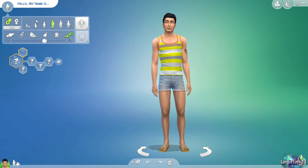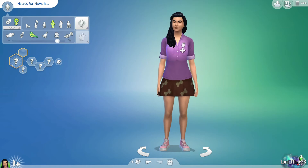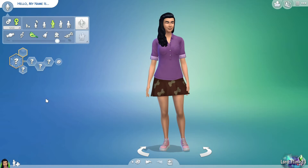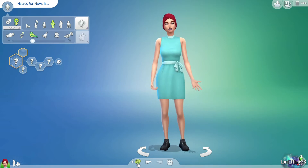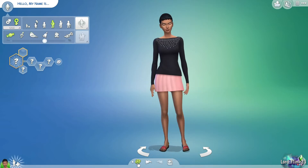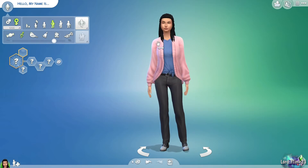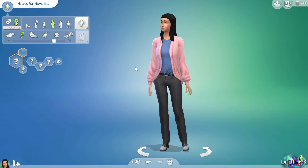This is what we start with in Create a Sim — as you can see, this is a guy. Over here you can change to a female, and usually the facial features will transfer over, so you'll get some funny-looking Sims when you first switch. You can come down to this button to just randomize a Sim to start with so you don't have to do a ton of work on every little detail. I always do this when I start a new Sim — I just find it easier.